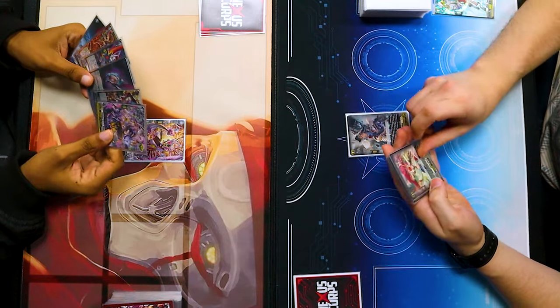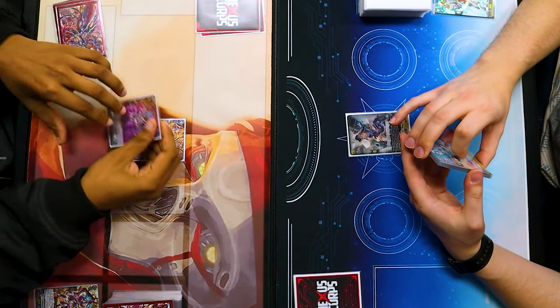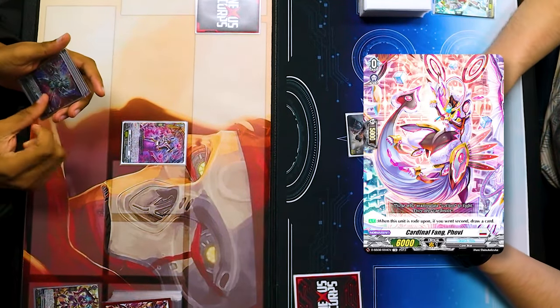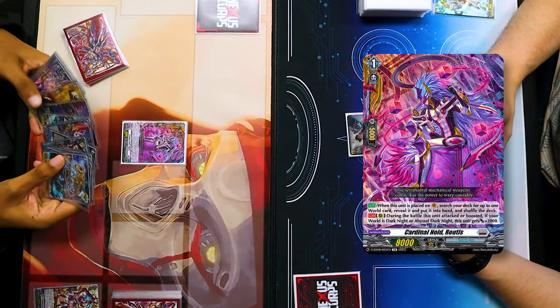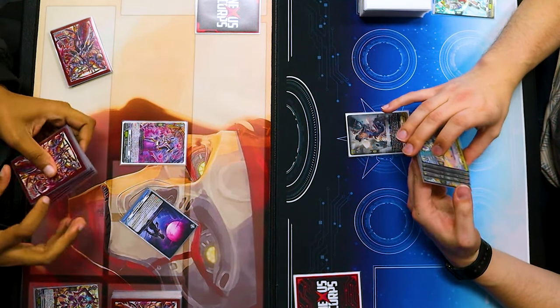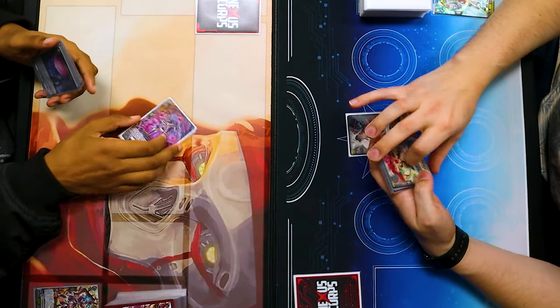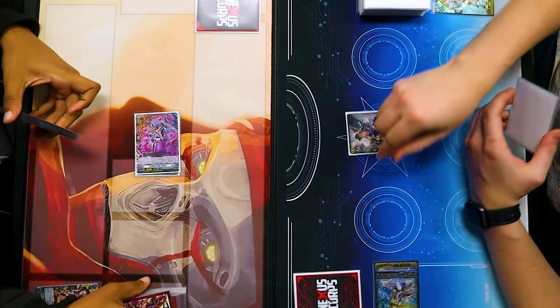Draw. Discard. Ride Cardinal Noid Rodis. Using the draw ability first, then searching my deck for an order. Look at that delicious promo. Eclipse to Moonlight. Something 8 lead. Cardinal Guard. Pass.